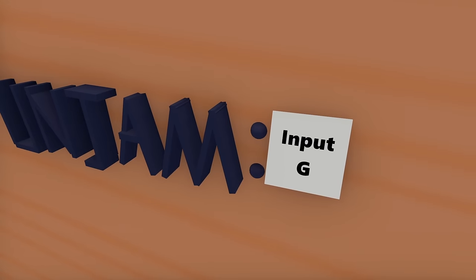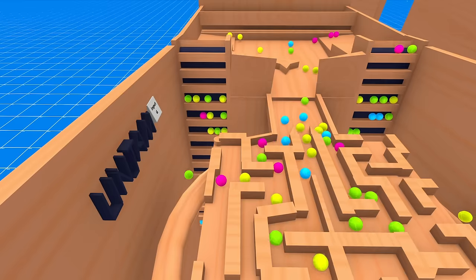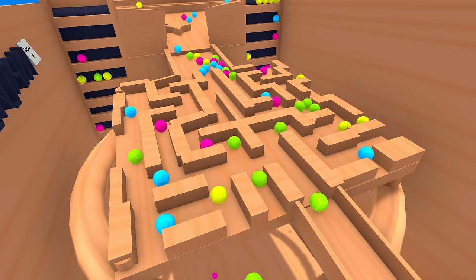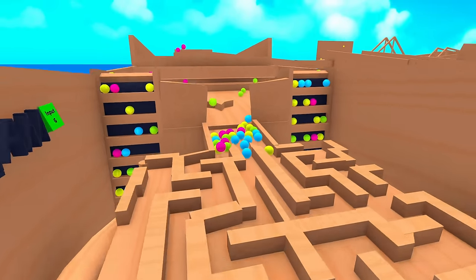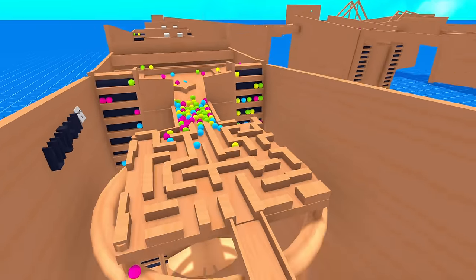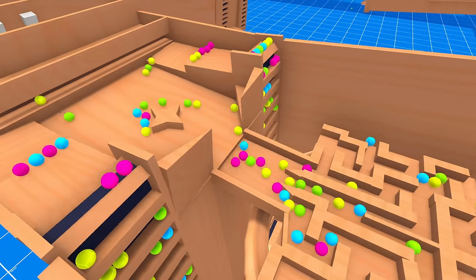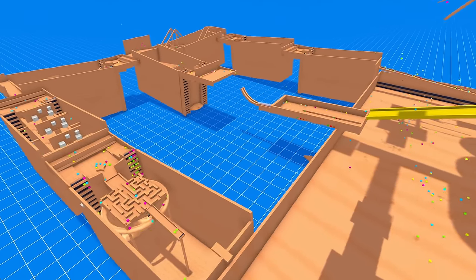It says you can press G to do something - this is going to be interesting. If we press G - three, two, one, go - the marbles fly backwards off the maze. And again - three, two, one, go. If I just hold it down, they can't get onto the maze - we're stopping them from even entering. It says 'unjam' - so I suppose if the maze gets blocked up, you can free it up by pressing the G key. Anyway, that's the whole track - we've seen the entire marble run, but now it's time to do the whole track with the marble camera. Let's get on with it.